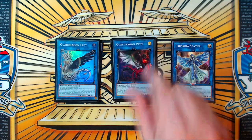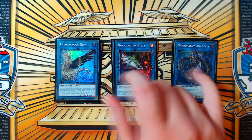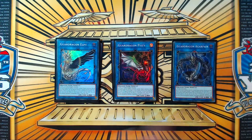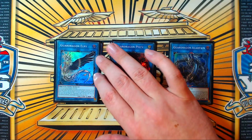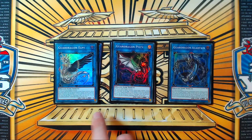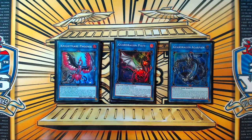The Guard Dragon engine: Elpy, Pisty, and Agrapain. I've said many times and I'll say it again — one of either Elpy or Agrapain needs to be banned. All three of these cards existing together is very much not okay. Any two of them together would be fine, but all three is very unhealthy because it allows decks like this to exist, which just function and don't let the game be played.